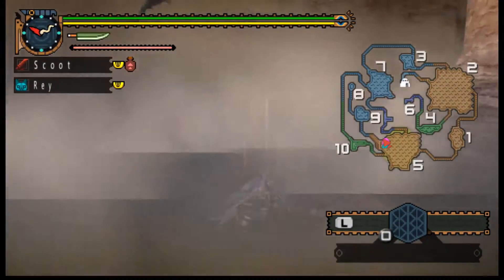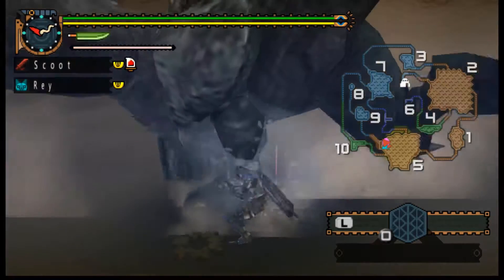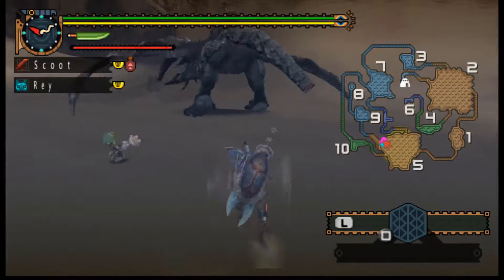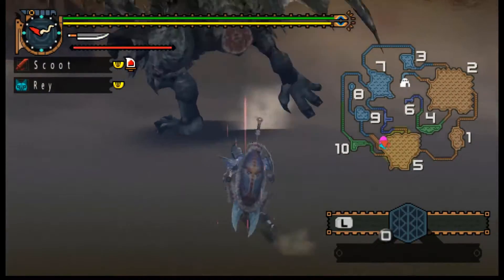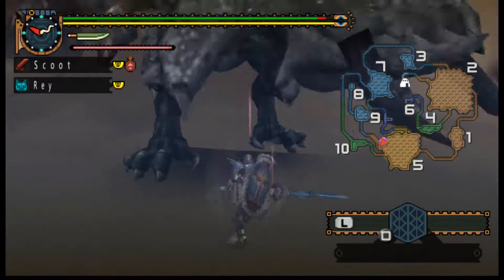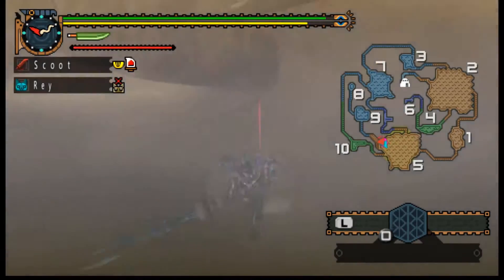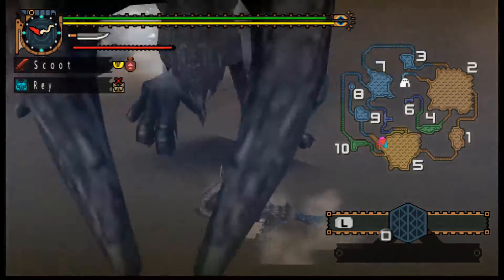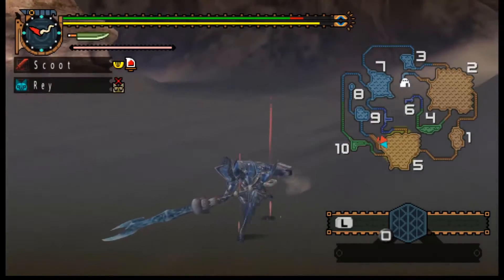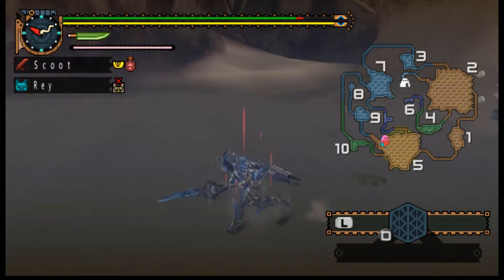I think even Crimson Fatalis in this game summons meteors — it might only be in 3 Ultimate. And White Fatalis summons lightning. They basically have the same moves — they'll claw at the ground, then there's the Dragon Rush. It's just that Dire Miralis also has the underwater bit, so it's got a little more to it than just what Fatalis is.